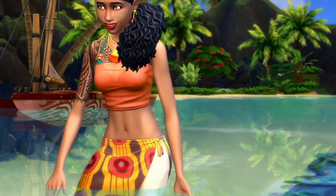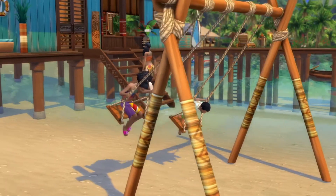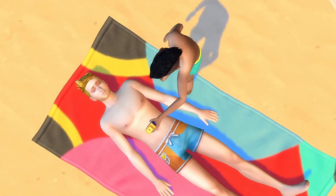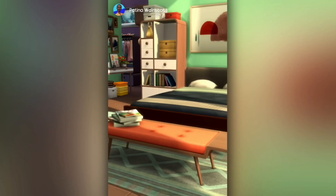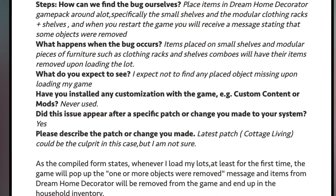Island Living came out a few years ago, but one of its gameplay bugs rose to the top of reports in the last month: the fear of the ocean, which Sims are experiencing regardless of what world they are in. In addition to getting a tense moodlet, Sims were also getting angry. For Dream Home Decorator, one bug that rose to the top is in build mode — items placed on small shelves and modular pieces of furniture such as clothing racks and shelves will have their items removed upon loading the lot.